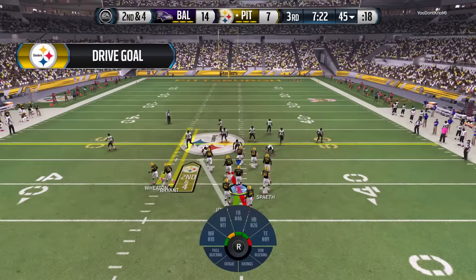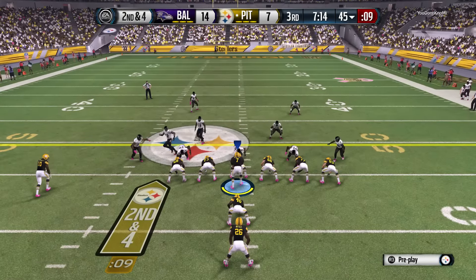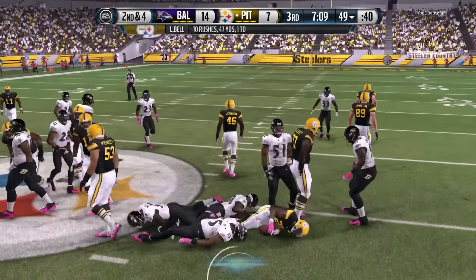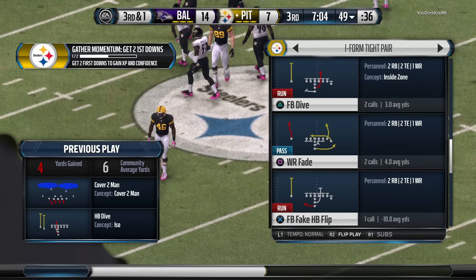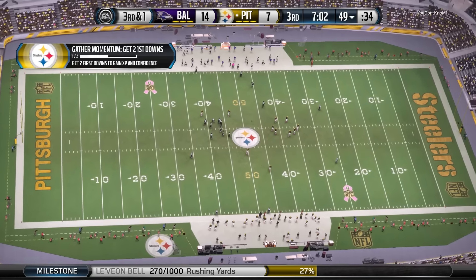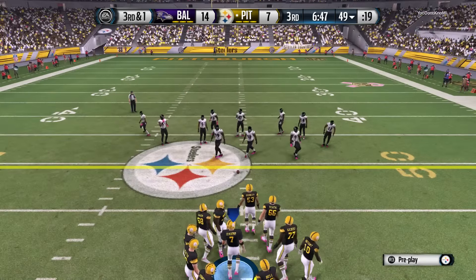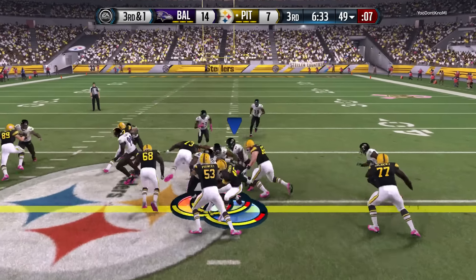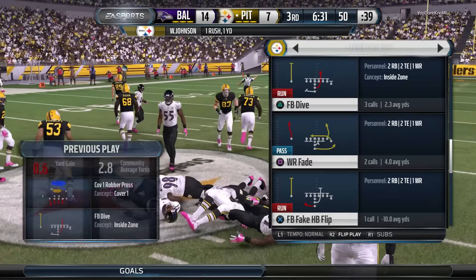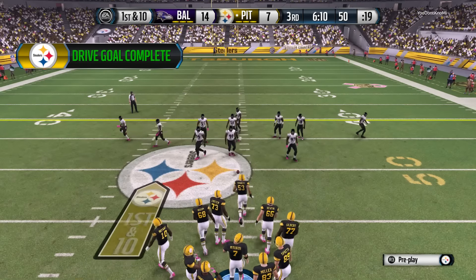Second down coming up. Bell's taking the handoff. He is brought down at the 49-yard line. Bell's never able to build up that power when there's nowhere to go — that's a short gain. Third down coming up. Johnson's going to secure the handoff. The Steelers did a good job picking up the first down. You're behind in the second half, you keep picking up those first downs, and you know what it does — it leads to a score.